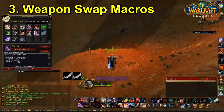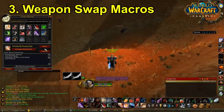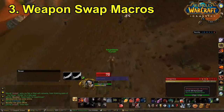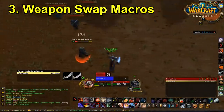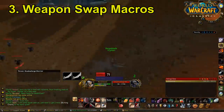You can put start attack into a few macros, but do not put start attack into stealth openers because you will start attacking the enemy before you actually use your stealth ability. I'll quickly show this weapon swap macro in action — it works extremely fast even though you're swapping weapons. There you go, it just happened — pretty straightforward — and now I've swapped back to my main hand as well.